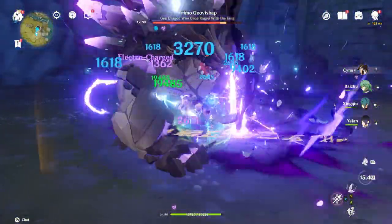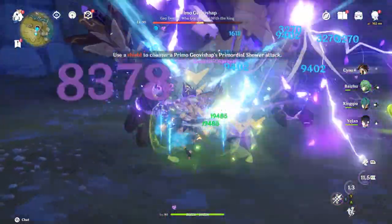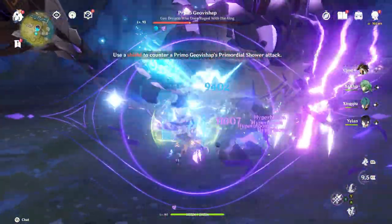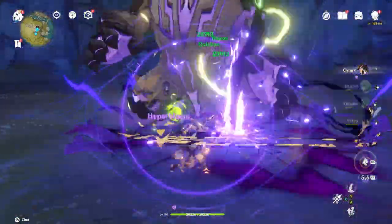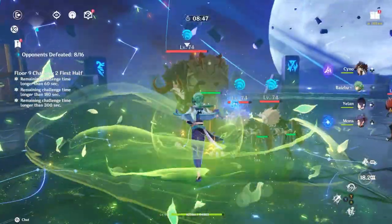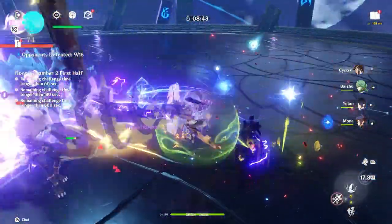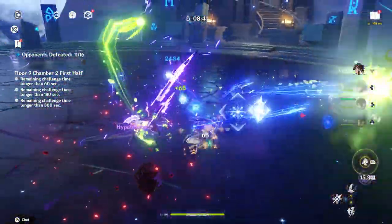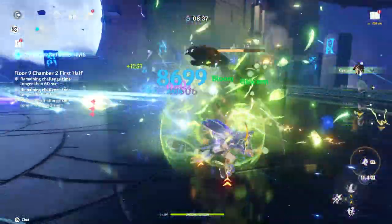You want enemies to hit your shield so it gets destroyed and resets. It gives you healing, interruption resistance, and a lot of Dendro application. Someone like Cyno is going to benefit from this very heavily. Not only does Baiju have Dendro application from his shield and skill, he also provides healing and interruption resistance — which helps Cyno a lot since Cyno has very little of that in his own kit.